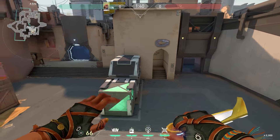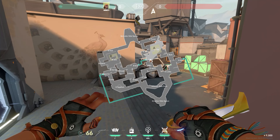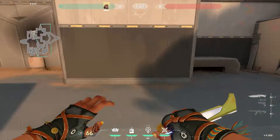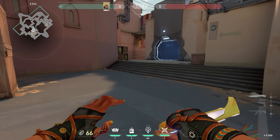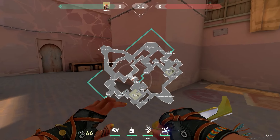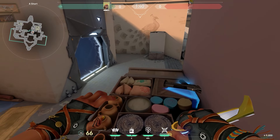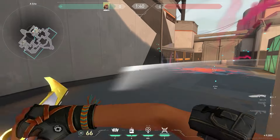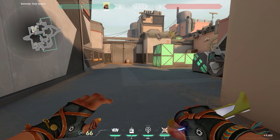Map awareness is really important on Raze. Say there's a guy in lamps and two people fighting showers, and your teammates are holding those fights — satcheling backside isn't going to help because that guy in lamps will just call you out, so those two players will be ready for you. Instead, satchel into showers and help your teammates. Being aware of where the enemies are is super, super important. Mix your satchels up, go somewhere unexpected sometimes, but always have a purpose — not just flying around brainlessly.